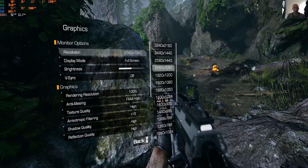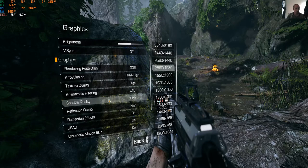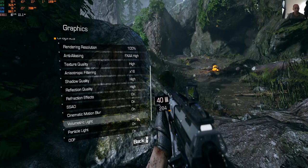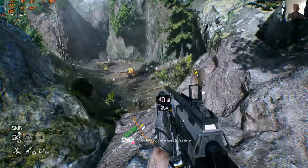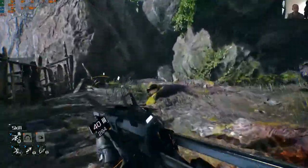Going back into graphics options to turn off volumetric lighting — this should give a noticeable FPS boost. Turning it off now to test the difference.